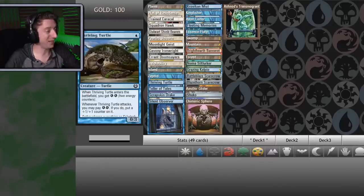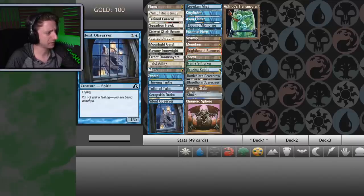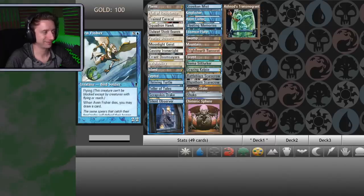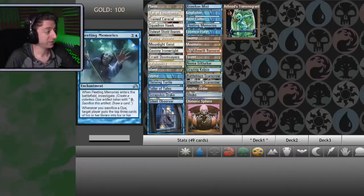Thriving Turtle from Amonkhet — they have energy and everything in here, this is amazing! Tell Her Tales from Kamigawa. ScrapSkin Drake from one of the Innistrad's. Sonic the Observer from Shadows of Innistrad. Provoking Misk from Cold Snap. Kingfisher — Onslaught, I'm gonna say? Fleeting Memories — and it has Investigate, get some clues? Hell yeah!